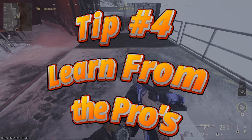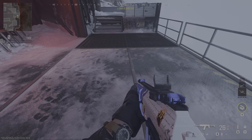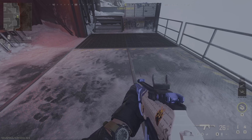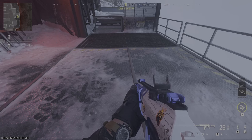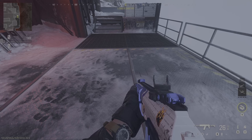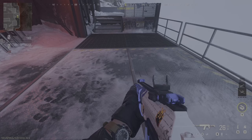Moving on to tip four: learn from the pros. Watching professional players can provide valuable insights into improving your aim. Pay attention to their crosshair placement, movement, and how they handle different situations. Platforms like Twitch and YouTube are great places to find pro gameplay. Try to incorporate some of their techniques into your own play — remember, it's not just about copying them, but understanding why they do what they do.